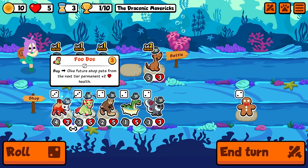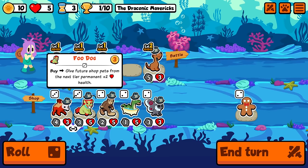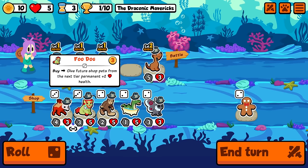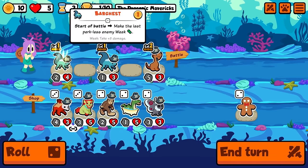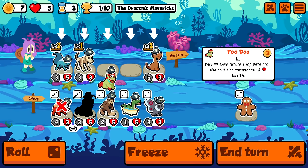Anyway, we definitely just stack everything. That's one of the things that can knock things out ahead of it. This is a new pet, by the way — both of these are. There's a lot of new pets that aren't available in the unicorn pack but are here in customs, and they'll probably get cycled into the weeklies as well when they reset. Lots of new interesting stuff — I know there's new toys, though I don't know if there's new food. I may take the food dog here because it gives future shop pets from the next tier permanent plus two HP.